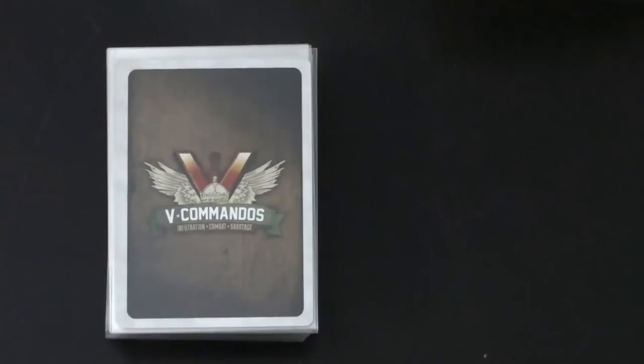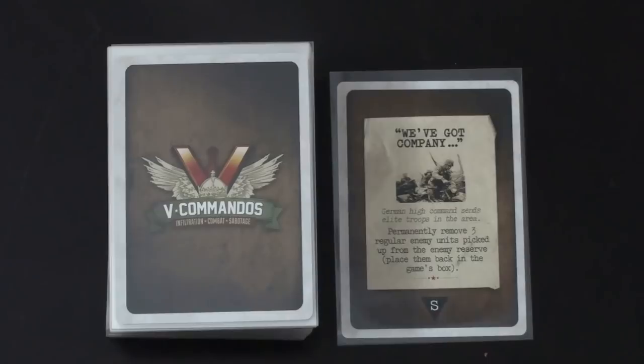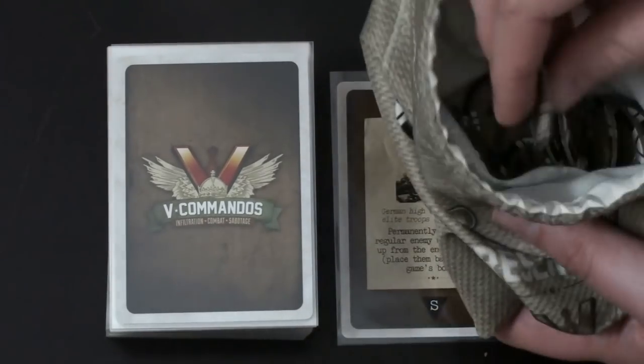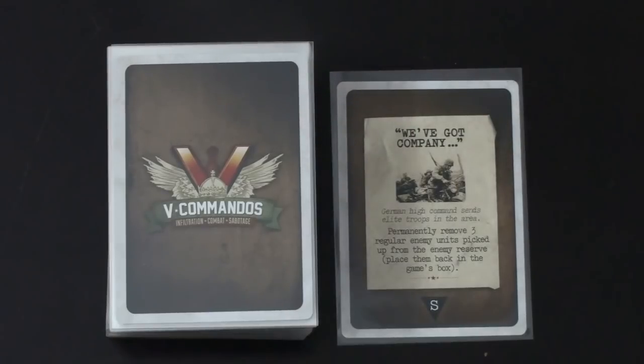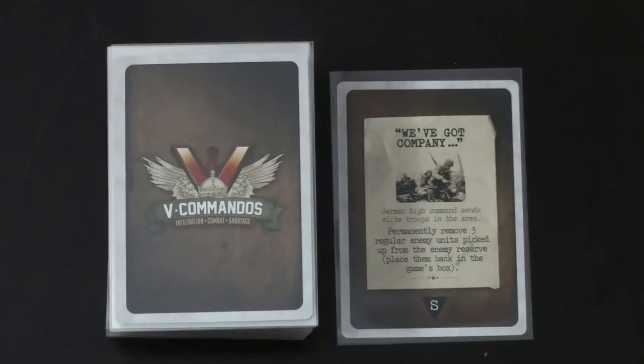Next event: 'We've Got Company' — German high command sends elite troops. Remove three regular enemy units from the enemy reserve and place them back in the game box. We draw three tokens from the bag and remove those enemies. That's bad because if we run out of enemies in the bag, we lose the game. Also, enemies are going to move south this turn, so as long as they don't see us, they'll all try moving south.